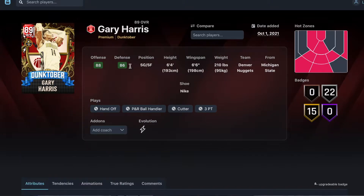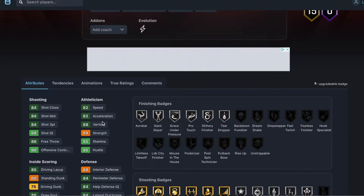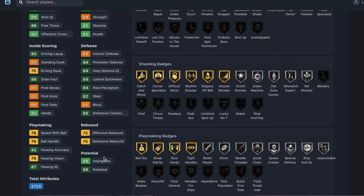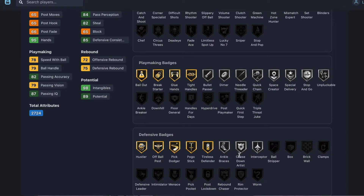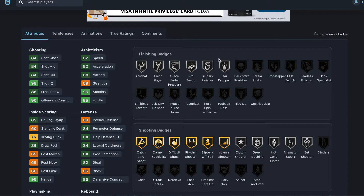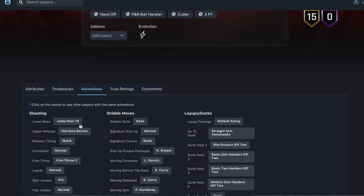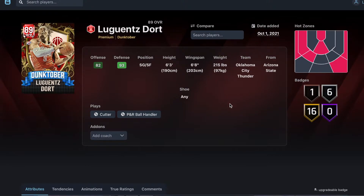Gary Harris actually might be pretty good — 6'4", 6'6" wingspan, kind of like a Richie Garen type. 84 three, 84 shot mid, 82 speed, 82 acceleration, 75 driving dunk, really good defense: 84 perimeter, 84 lateral, 82 steal. Speed with ball, ball handle, and passing are alright. He's got good shooting badges — Mismatch Expert, a couple good golds and silvers — and his release is money. Gary Harris worth it for me.